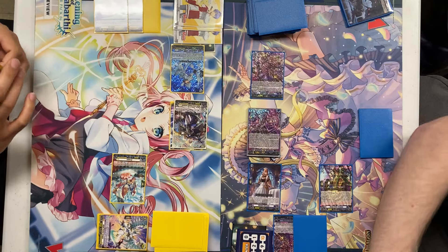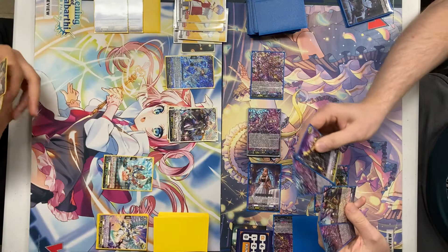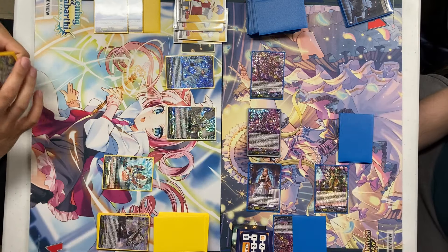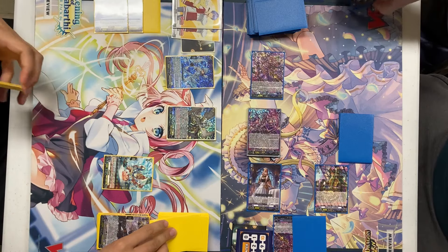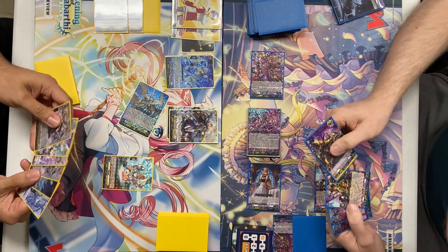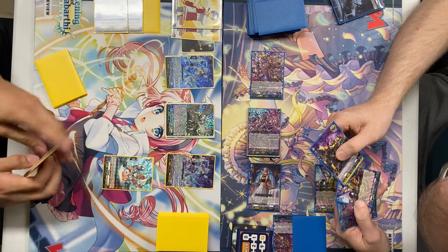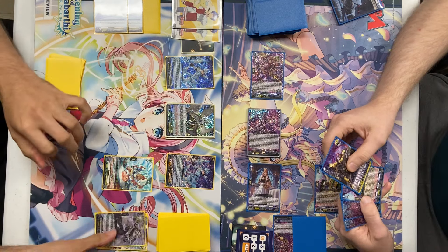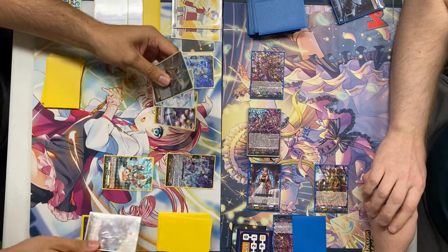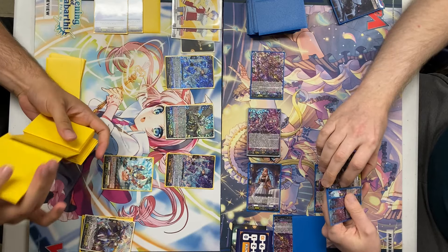Damage check. Stand and draw, energy charge 3. I will discard 1 to ride Faded One of Miracles — Raziel. Using the skill from Viscati, Energy Blast 3, to draw a card. Skill from Ascensor: when Rotapod, I choose up to 1 grade 2 or less card from my drop zone, call it to Rearguard — I'll call Vailers. I'll use the Divine skill, Raziel. One critical back. I also have to Soul Blast 1. Gifts drive plus 1, and then the 6 damage check trigger ability for me.